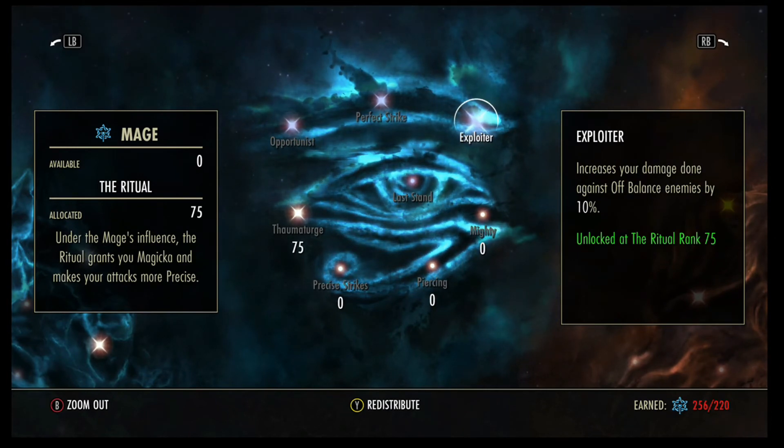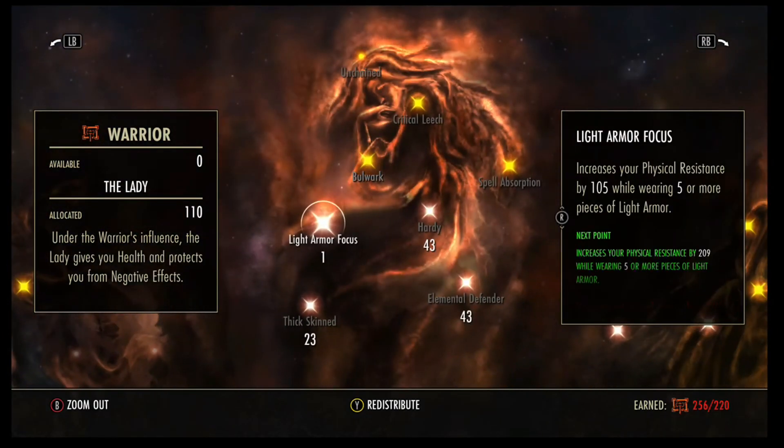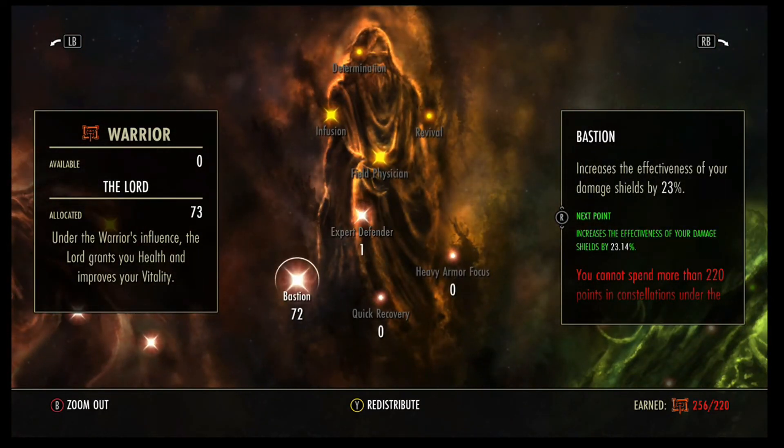You want to make sure to have your Lightning damage going out all the time to benefit from this passive. About 37 points into Ironclad, 23 into Thick Skinned, 43 into Hardy, 43 into Elemental Defender. If you're having problems being a Vampire against Fire, either get rid of your Vampirism — if you can live without the extra Magicka Recovery — or just put more points into Elemental Defender, and that should help with your survivability. Then 72 points into Bastion and one into Expert Defender.